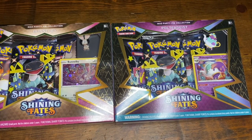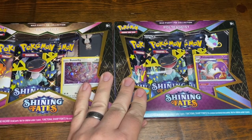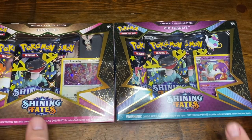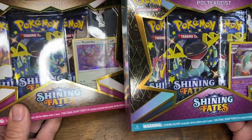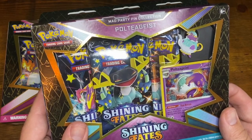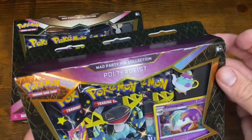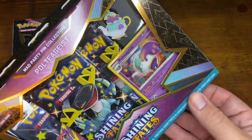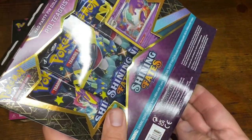Hello everyone, welcome back to Fishing for Guards. I am trying to complete my Shining Fates set. So I got about six packs here, a couple of boxes, a couple of these — these are Mad Party Pen Collections — a Pultiageist and a Bunnelby, and I think there's three packs and a pen in each.